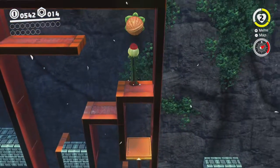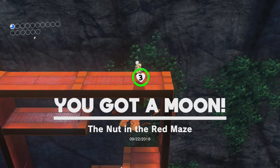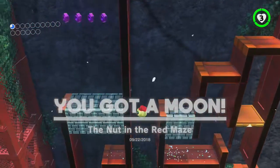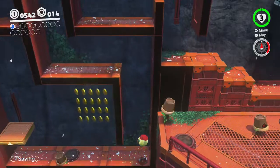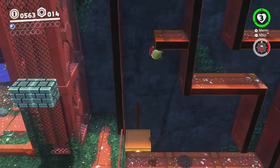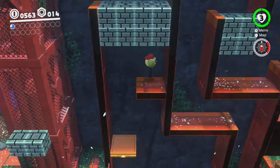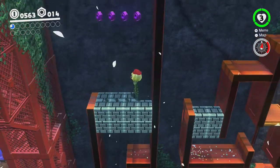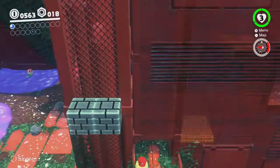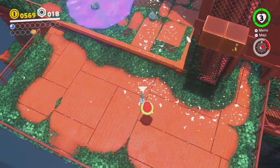Alright, gonna go up here. These nuts have a moon inside of them — they're all over the entire kingdom, so make sure you keep an eye out for those. Forgot to raise this platform. Get on top, go up here, grab my purple coins, go down. I believe there's a heart in one of these. Yes! Okay, I needed that.